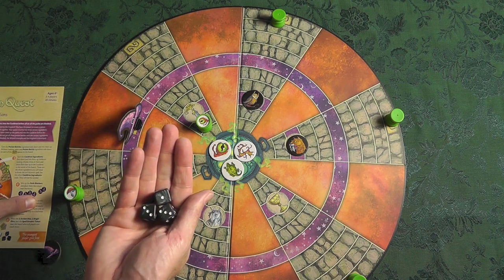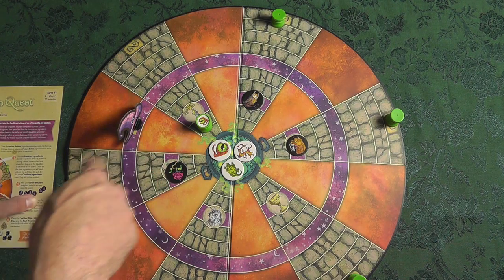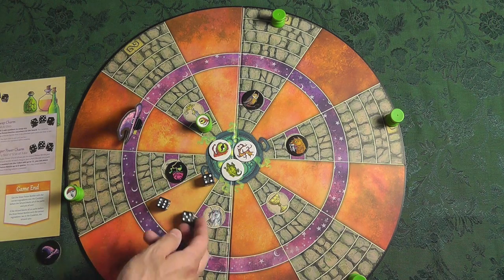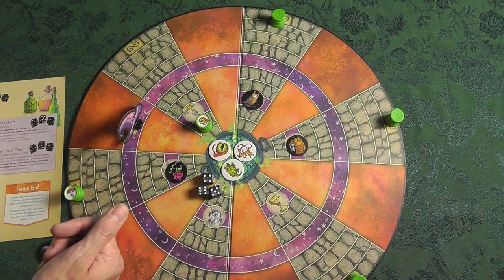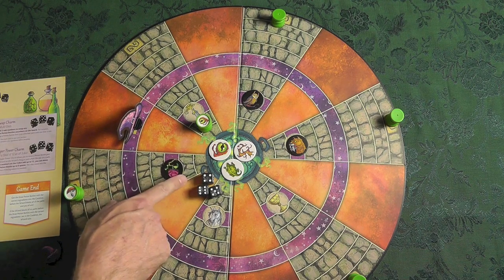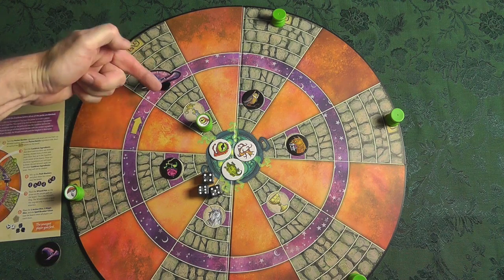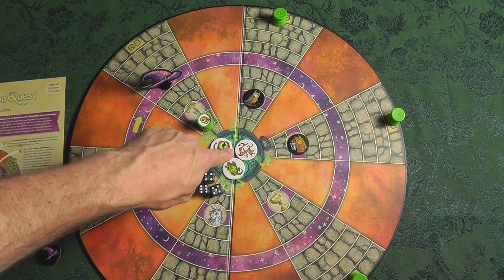I have to declare what I'm going to be doing with these dice before I roll: either try to reveal a charm by rolling evens, swap two charms by rolling odds, or try what's called a superpower charm. Superpower charm means I've got to roll so that they total over 12. If I get over 12, I can actually move one of these charms six spaces and even break the block rule — moving over an area that's been blocked or even past the wizard.